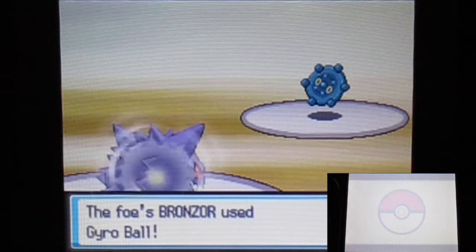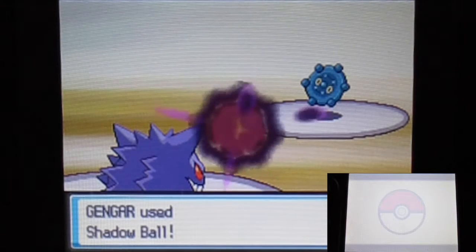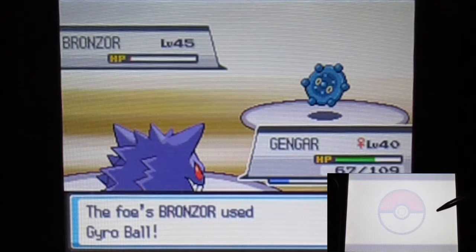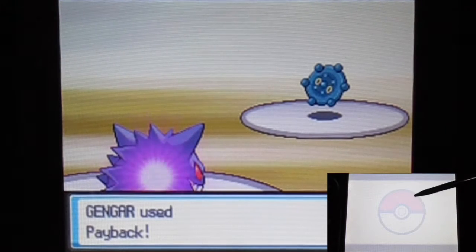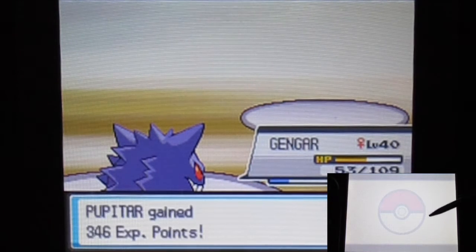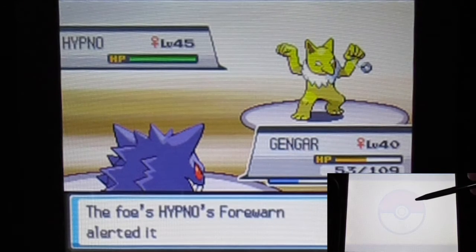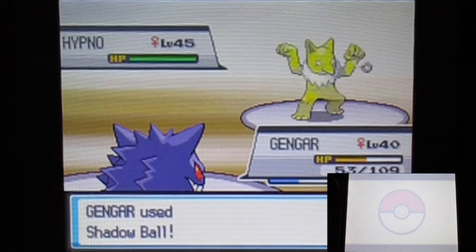Using Gengar first — oh, it's actually a steel type so that cancels things out. I might actually need my Potion after all because I remember it's strong against fire type. And next is Hypno — pretty common in this area.